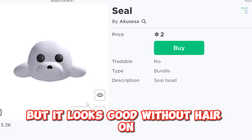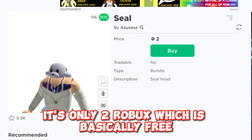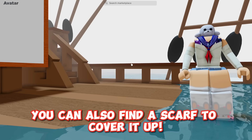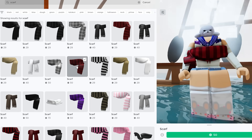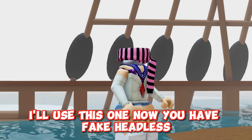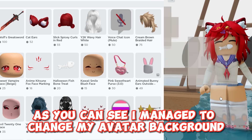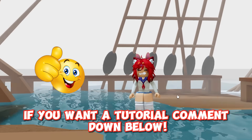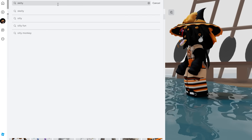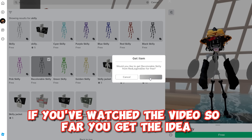There's this one as well, but it looks good without hair on. It's only two Robux, which is basically free if you have Robux. You can also find a scarf to cover it up. Now you have fake headless. Also, search up Skilly — as in skeleton and Billy — and get this. It certainly doesn't have headless, but if you've watched the video so far, you get the idea.